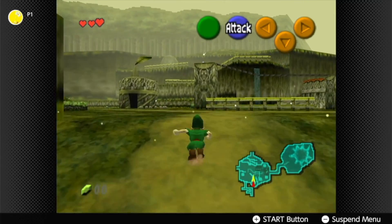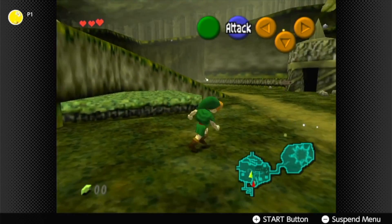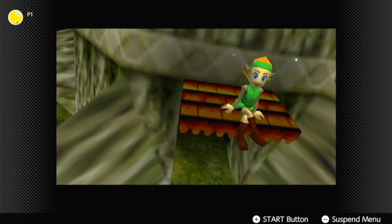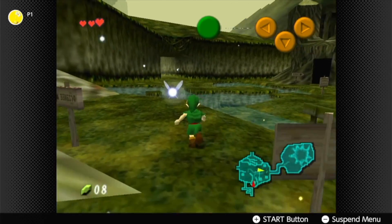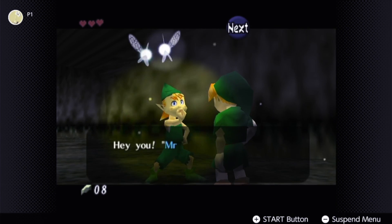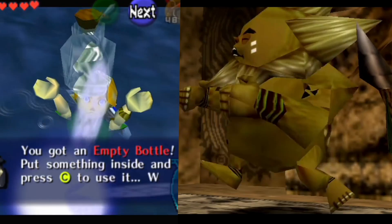The first challenge of Ocarina of Time is pretty straightforward: find your way over to the Deku Tree. And in case you missed all that red text, the opening cutscene even shows you where to go. But then you encounter the first roadblock from the Kokiri with the fastest feet around, Mido. These sorts of pre-dungeon roadblocks are a core component of Ocarina of Time, like locating Ruto's letter or making Darunia dance his blues away.